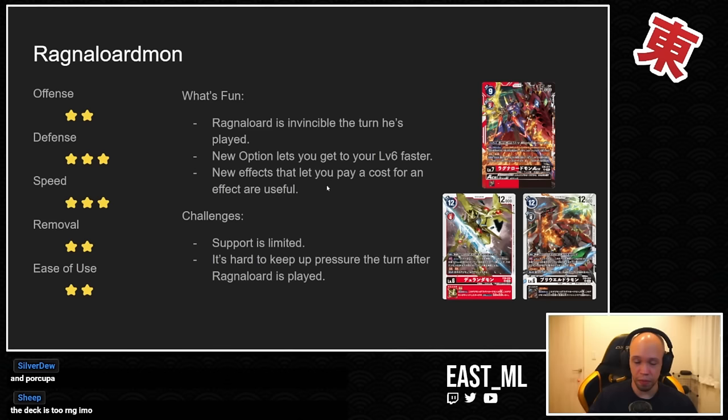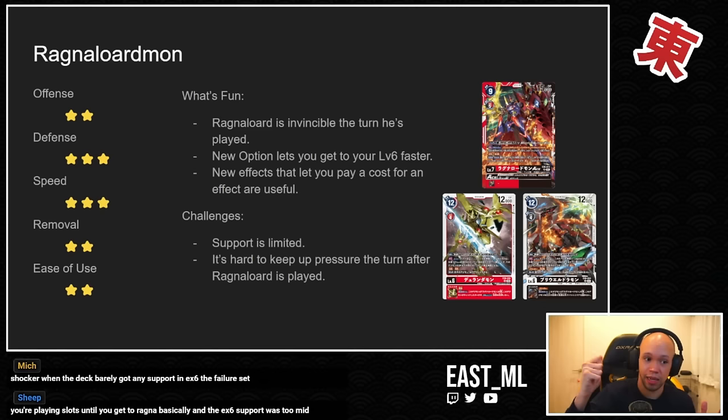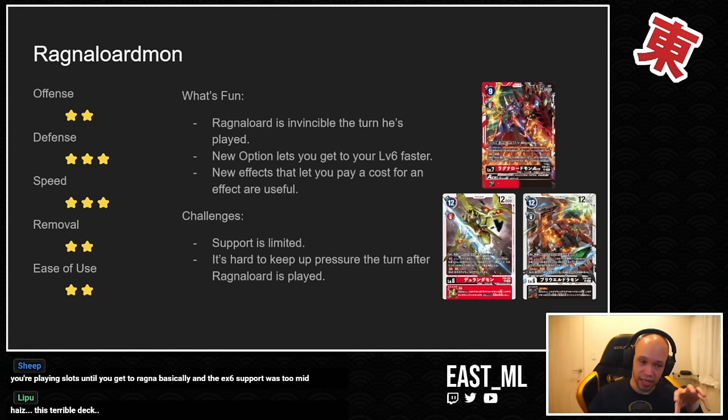Some of the new effects are really interesting. You can either play the Digimon outright or pay a cost and put it underneath one of your other Digimon on board, gaining an effect like plus DP, card draw, or taunting your opponent's Digimon to force attacks. In the case of the Ace card you can de-digivolve everything or destroy something. Stacking sources this way is really cool.